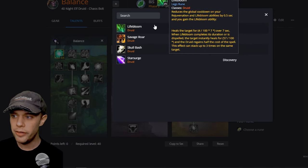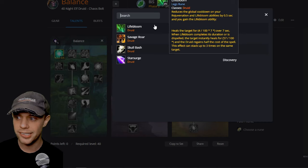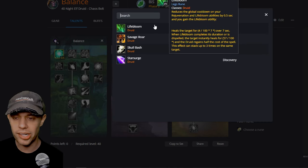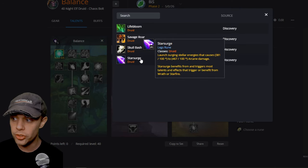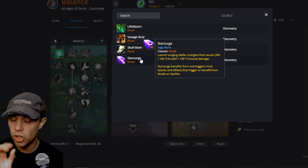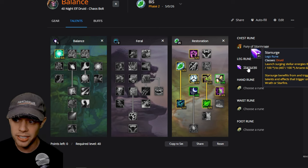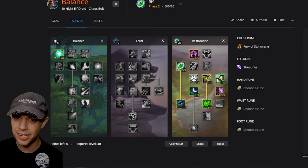On the Leg Rune, Lifebloom reduces the Global Cooldown of Rejuvenation and Lifebloom, grants the Lifebloom ability that heals over 7 seconds, then blooms for more healing and refunds half the mana cost, stackable up to 3 times. I don't think it's that good in Phase 2. The other option is Star Surge, which costs very little mana, does a ton of damage, and I'd recommend taking it if you can get damage in as a healer.